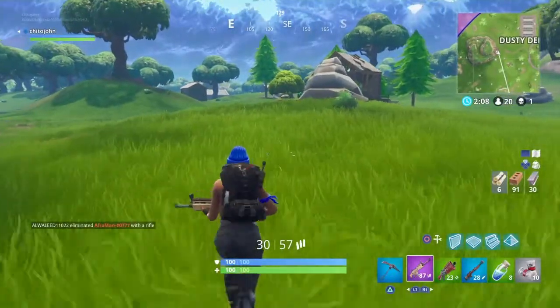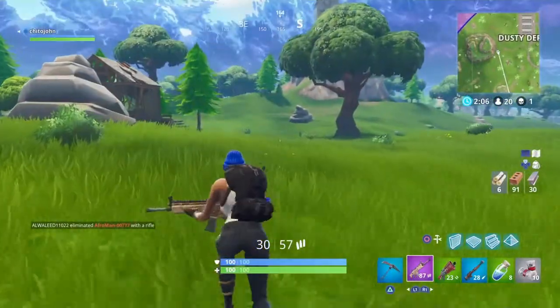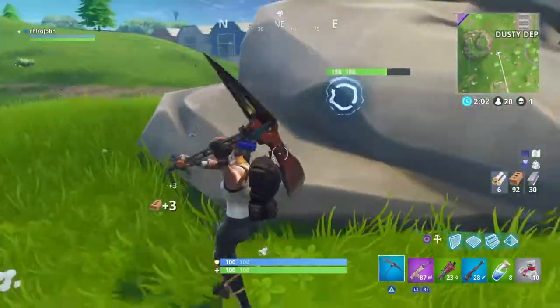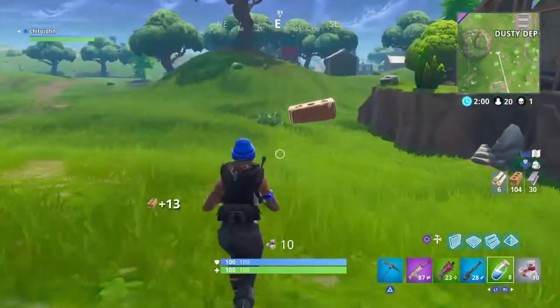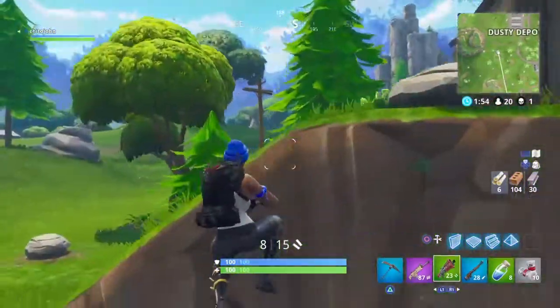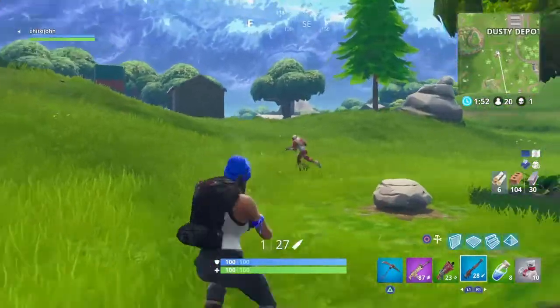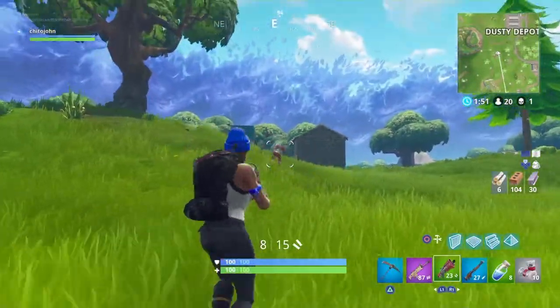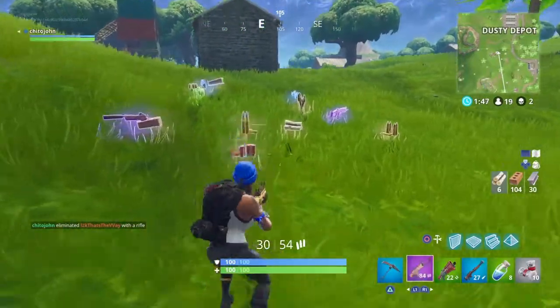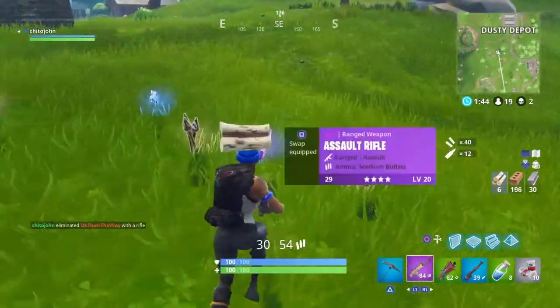Alright guys, so here I was walking down and I honestly did not see anyone. I heard someone right about now, so here's some action of what the sniper can do. Look at that guys — it does approximately 54 damage right there.